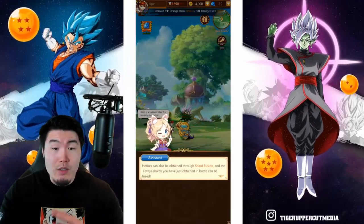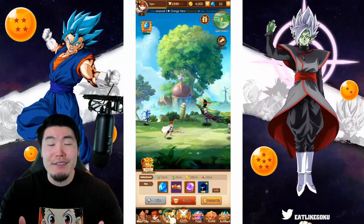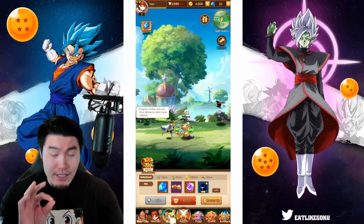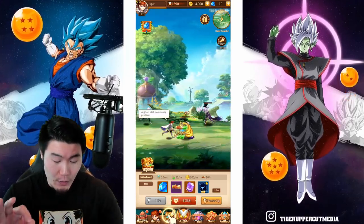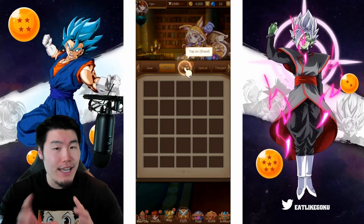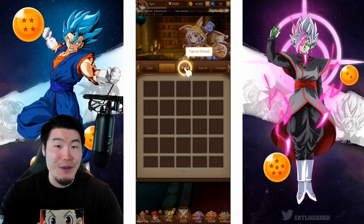So heroes can also be obtained through shard fusion, and the Tethys shard. One minor complaint: the text disappears too fast. I cannot read that fast. So Neocraft, if you're watching, please just slow down the text a little bit so slow readers like me can actually read what's going on.